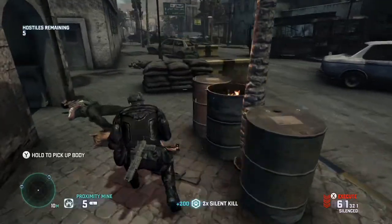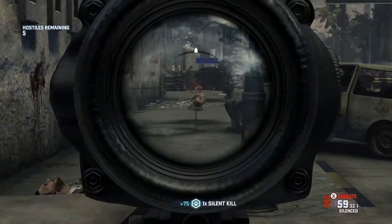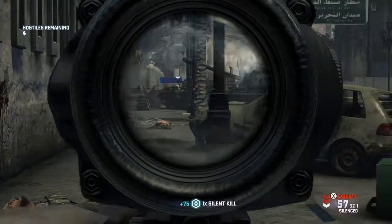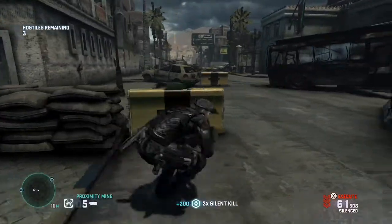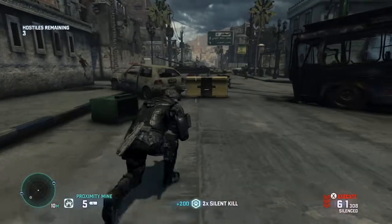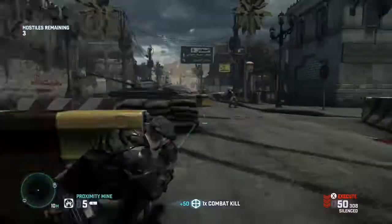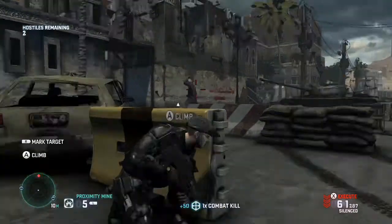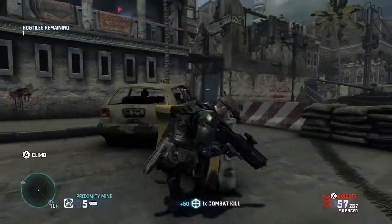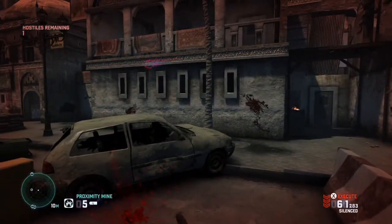Gameplay is pretty smooth. Moving from cover to cover in single player as Sam Fisher is really, really good. The way the enemies detect you, the way you can take them out, and the way the skill tree works — you have ghost points, panther points, and combat points. Ghost points is knocking out enemies without alerting them, panther points is killing enemies without alerting them, and combat points is killing enemies when they are alerted and shooting at you.